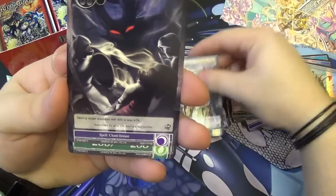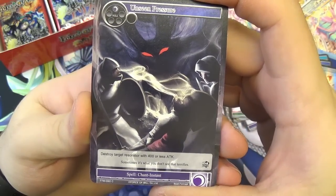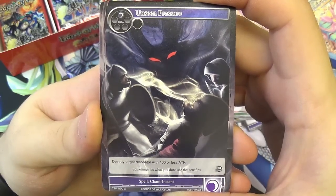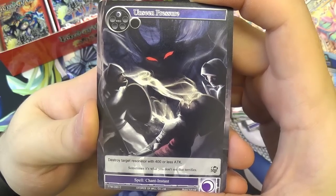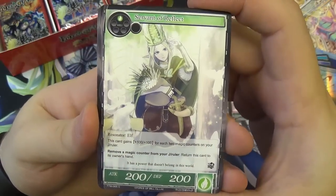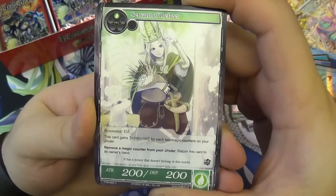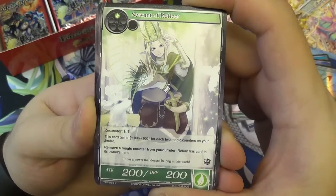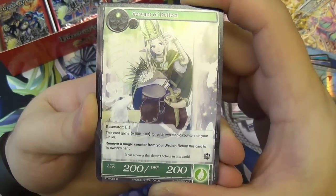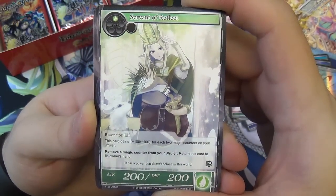We have another Pride of Nights. Then Unseen Precious — one darkness, it's an instant. Simply destroy target resonator with 400 attack or less. A weaker version of Stoning to Death — half the price, half the ability. Works well for those Guineveres and small creatures. Sevens of Reflect — one wind will, counts as an elf, 200/200 attack and defense. Gains plus 100/100 for each two magic counters on your J-Ruler. Remove one counter from your J-Ruler to return this card to its owner's hand — helps keep it alive from combat or targeting.